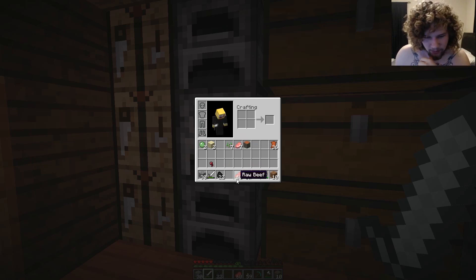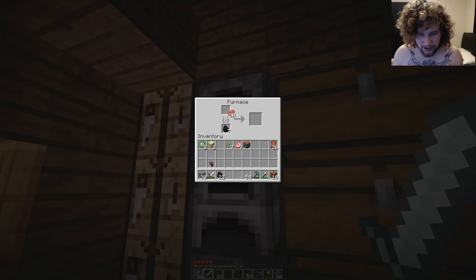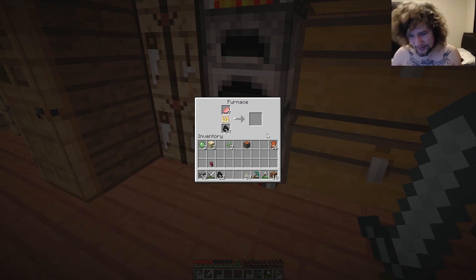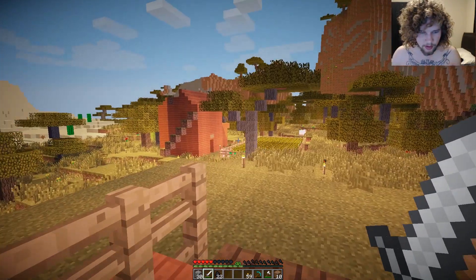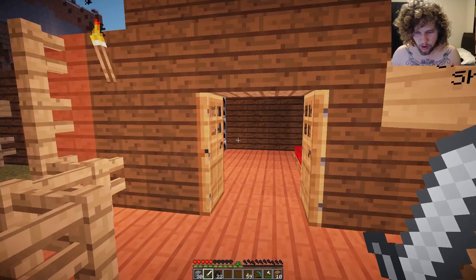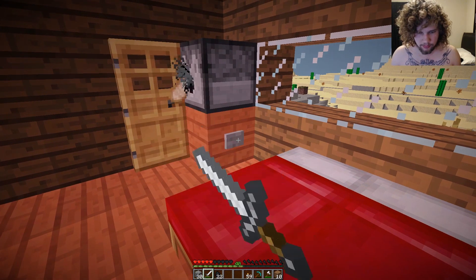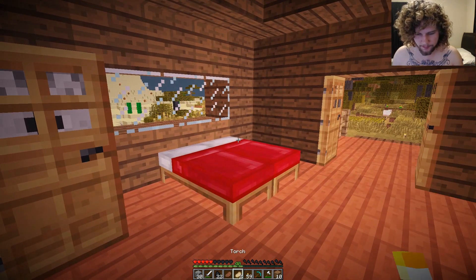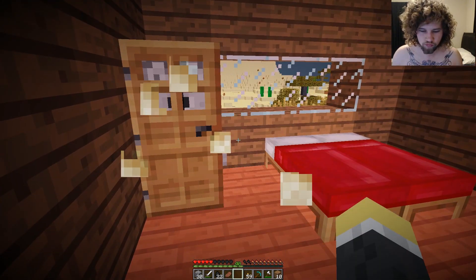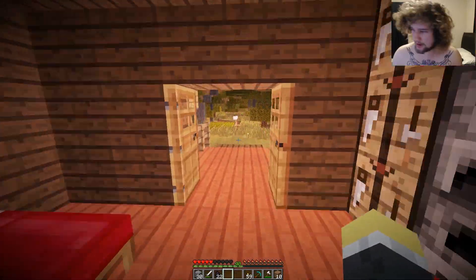As I was killing tons and tons of cows, I got tons and tons of meat. So let's go ahead and cook that. Now we need paper. I'm gonna get some food cause I want to sprint. My friend's got a sugar cane farm just right down here.